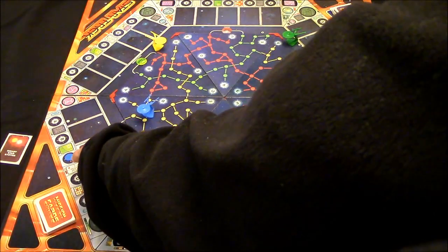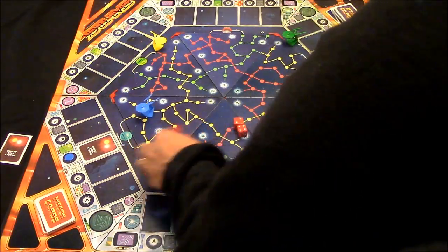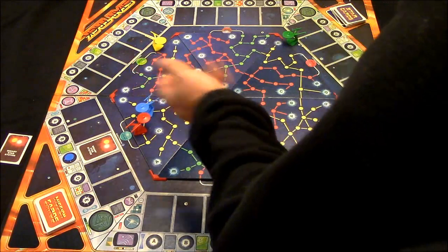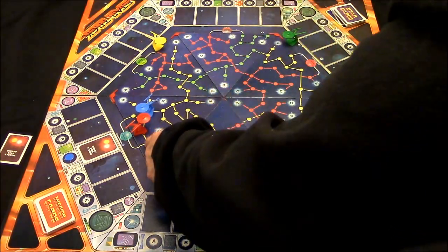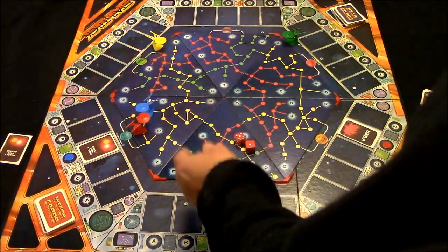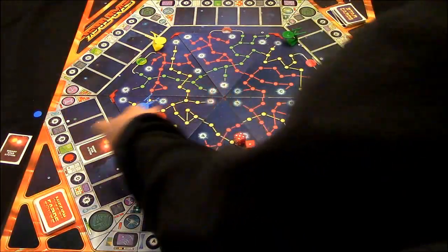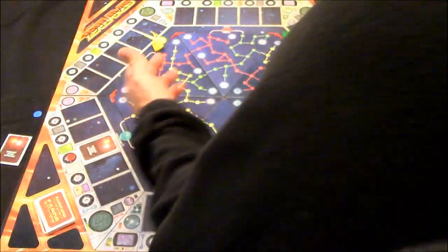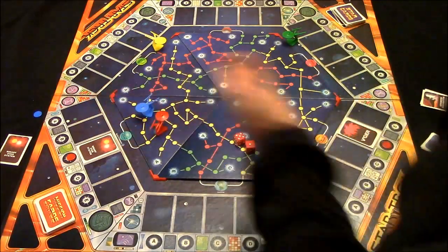Let's say I want to take control of my opponent's binary star system since it's a completed mission. I do two impulse moves to land on it by exact count, remove his chip, and replace it with mine. Now blue has to go back and reclaim that star to complete his mission again — or find another star with the binary star system on it, either an already explored space or a new unexplored one.